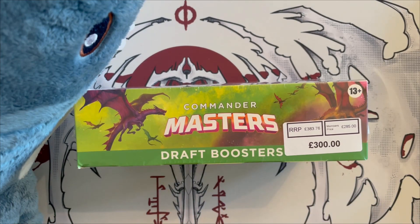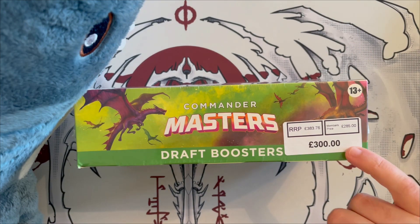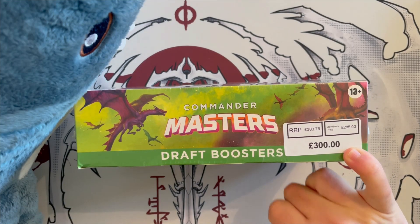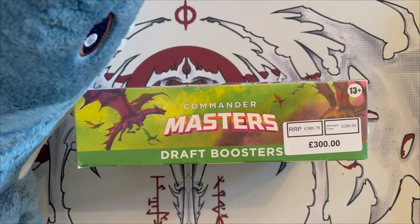This is a draft booster box, and as you can see, this is coming from our local game store — shout out to Mox in a Hole here in Edinburgh. The price for a draft booster box is about 300 pounds, or 285 if you're a member of the store.